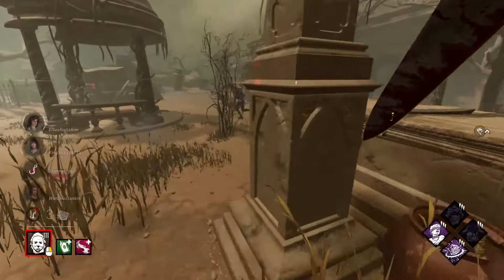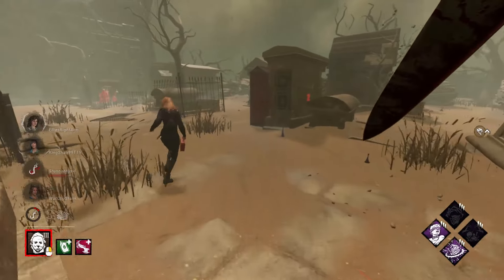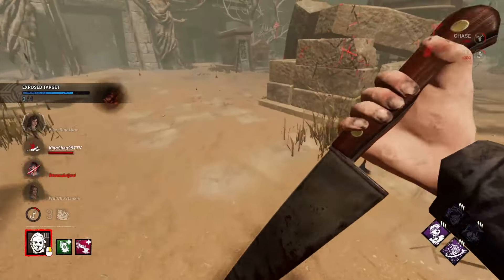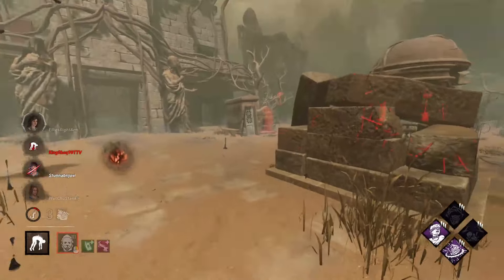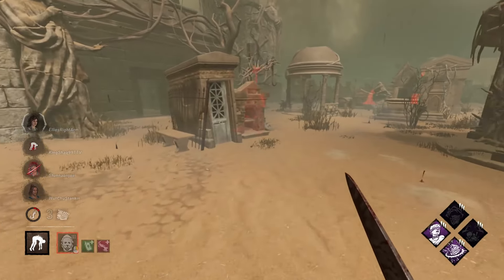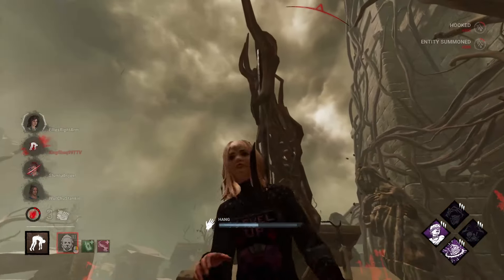I'm going to hide my red stain for a bit. She's just going to keep running. But she's got nowhere to go here. And that player already wasted a bunch of pallets in the middle, so I know this middle area is going to be a big dead zone now. It's kind of the danger of just running and dropping pallets — you kind of screw over your whole team in the long run.